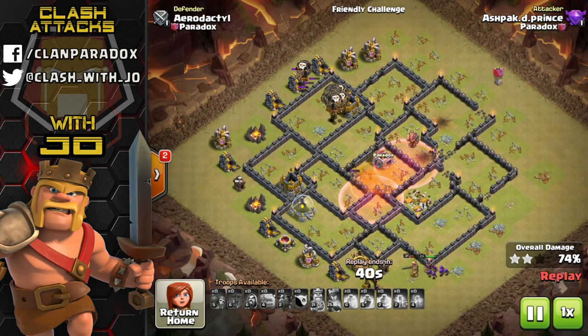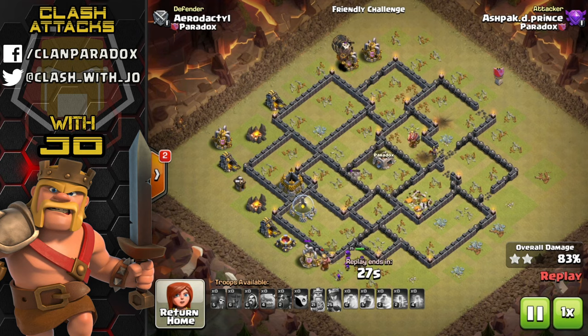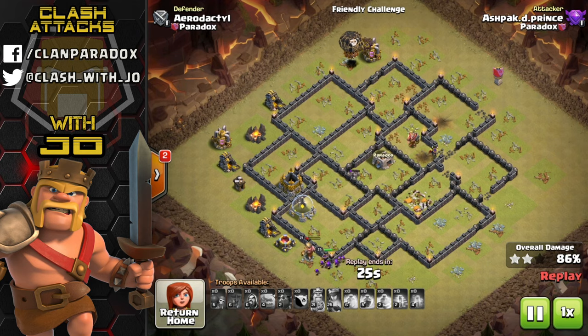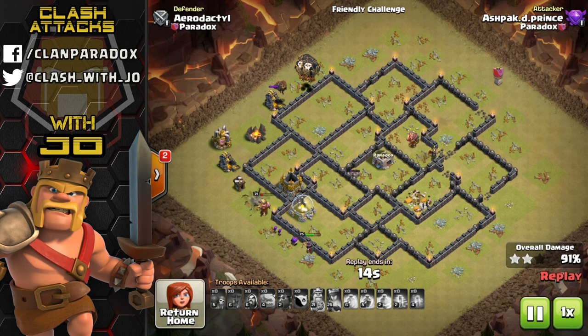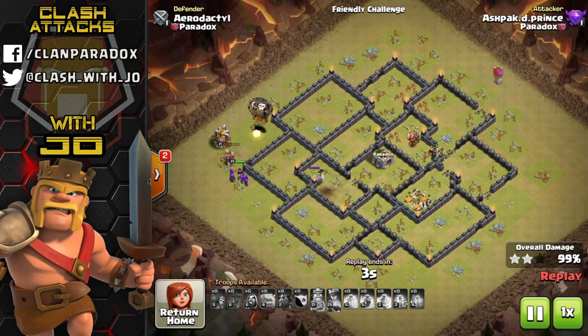He still has a lava hound that didn't quite pop, which could have been a bad situation with a better base design. There are actually two lava hounds that could have popped and been used for cleanup with lava pups - so it's not necessarily the best attack overall. But his use of balloons was spot on; he basically overpowered the base through patience and understanding of balloon pathing, with the lava hounds tanking and picking up air bombs and seeking air mines.